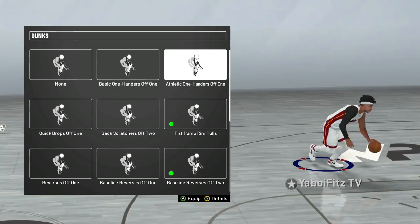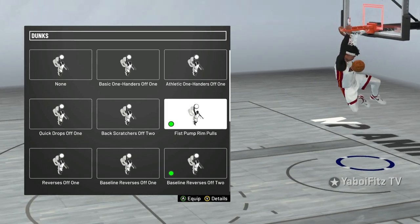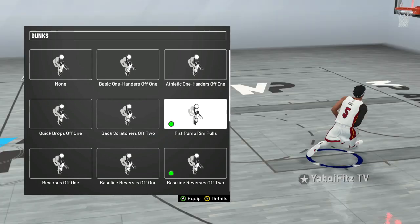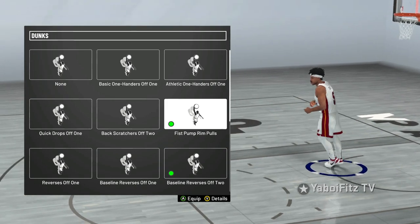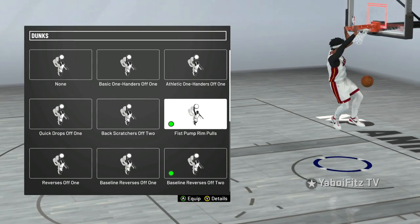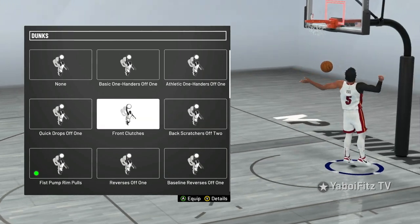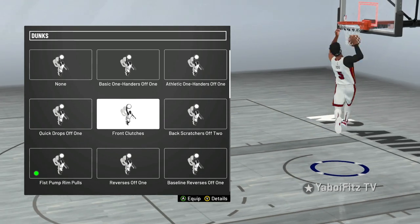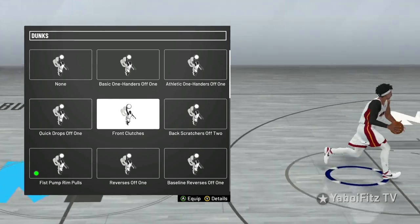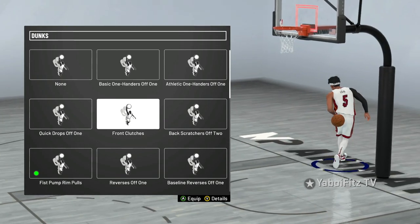Next is the best dunk package for hop step dunks — if you want the quickest fastest hop dunks, put on Fist Pump Rim Pulls. The best two-hand dunks in the game: if you don't ever want to get blocked, put on Front Clutches. You don't even have to worry about putting on a different two-hand dunk. Front Clutches — best two-hand dunk in the game. You're not gonna get blocked.